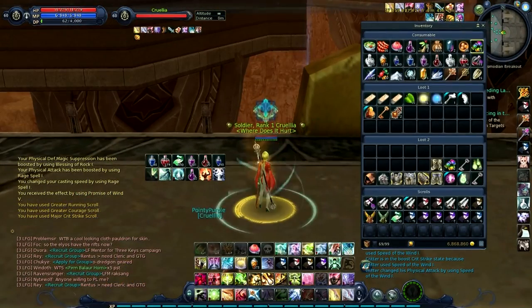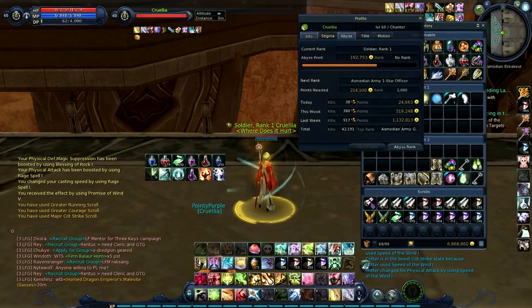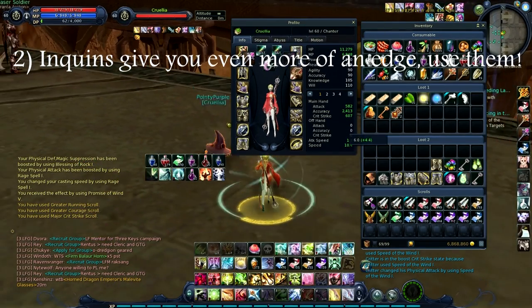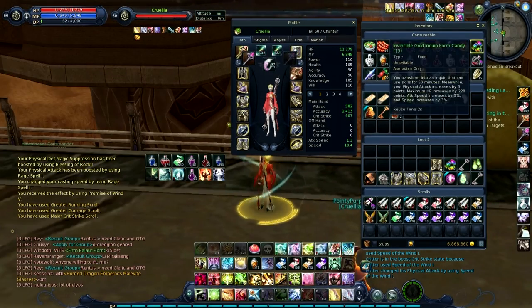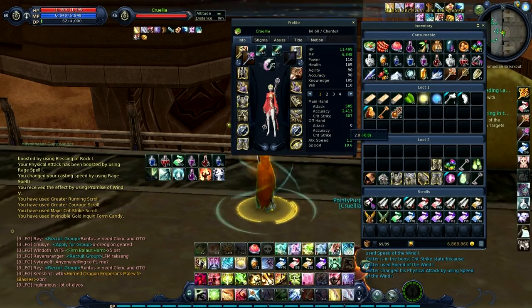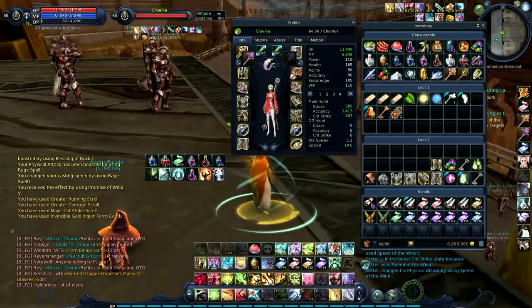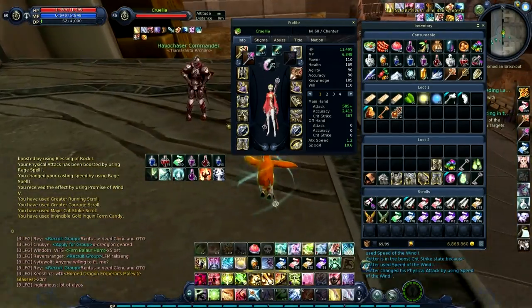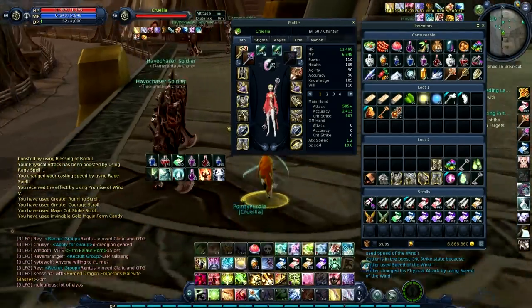I'm also going to use a penguin candy because these actually make quite a difference. I currently have 1.3 attack speed and 10.4 run speed, and if I pop one my stats go up to 1.2 attack speed and 10.6 run speed. These do make a difference in the long run, so you do have to pay for something if you really want to be at the top of your performance.